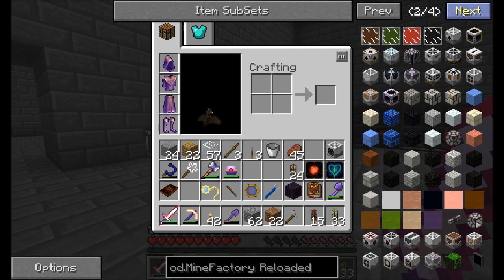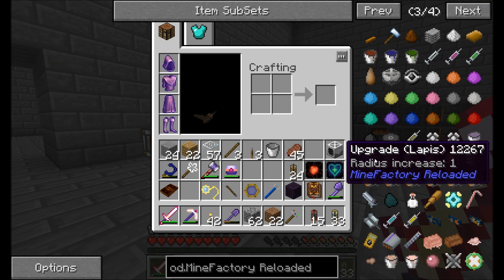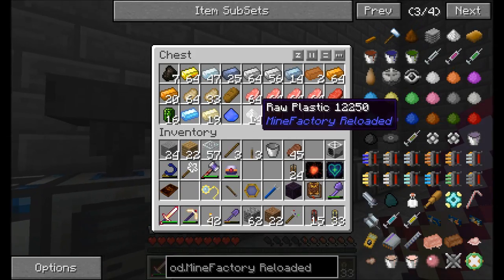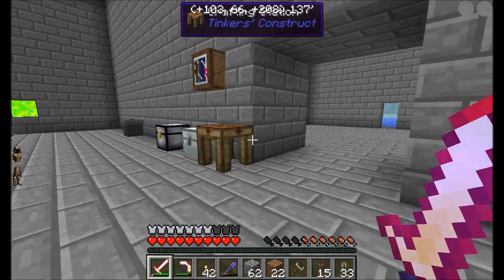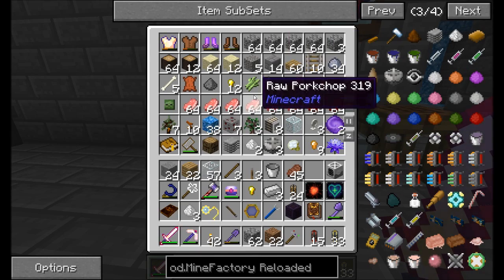I want an upgrade module — let's go with the second tier. I don't want it to be too large; I could go up in tiers pretty quickly. Iron upgrade — so three pieces of iron, a gold nugget, some raw plastic, and redstone. I might not have redstone here.